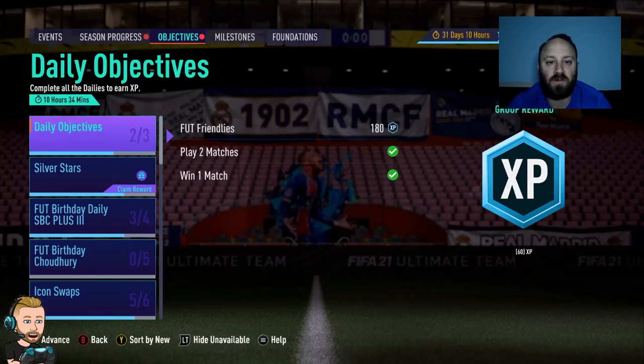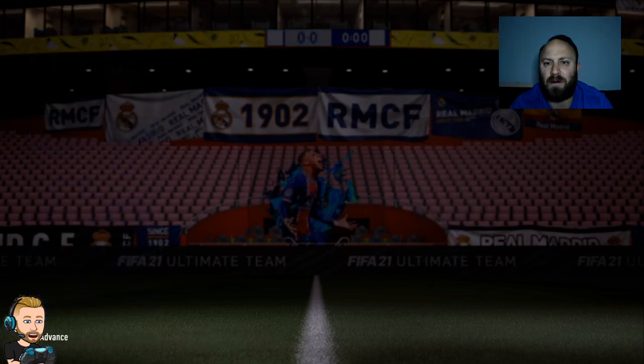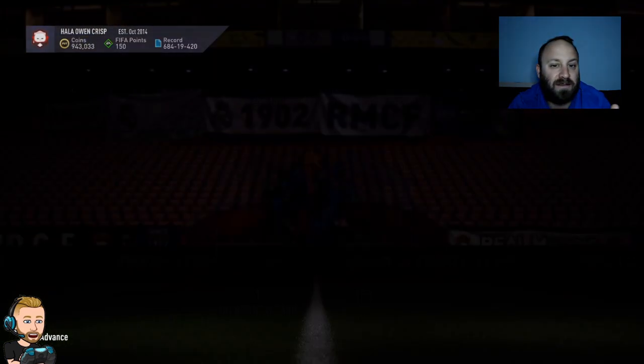Hey guys, welcome back to Road to Glory episode number 56. This is a massive episode — we're going to collect a lot of packs today, open our 91 plus prime icon pack, which means the icon swaps are done. We're also getting into the week-end rewards plus the full birthday party bag. I've seen a little bit of rubbish from those, so we'll see what happens.